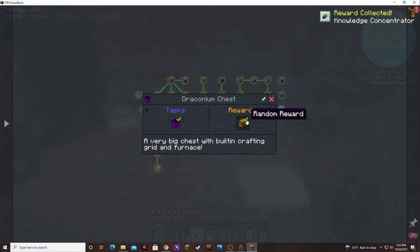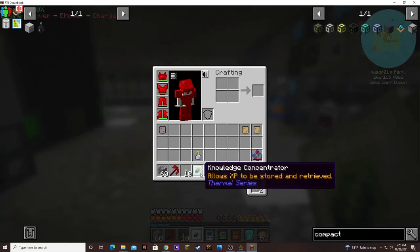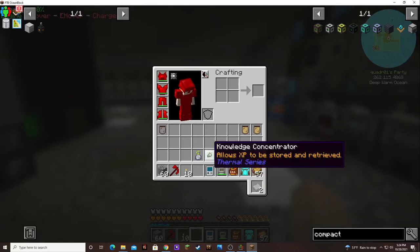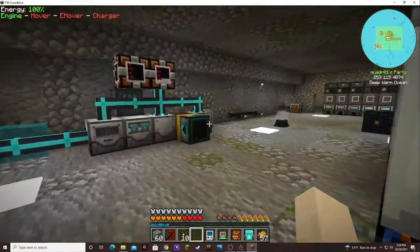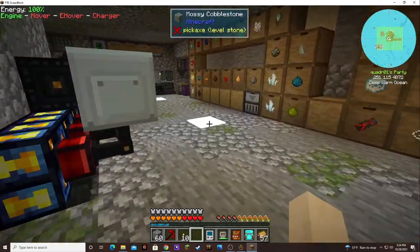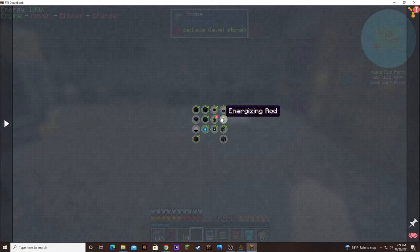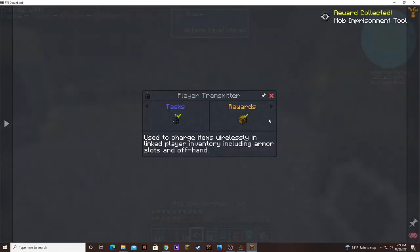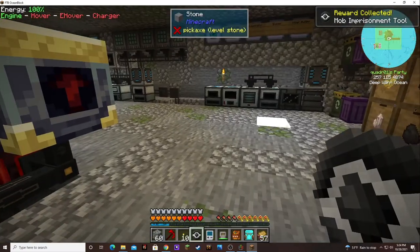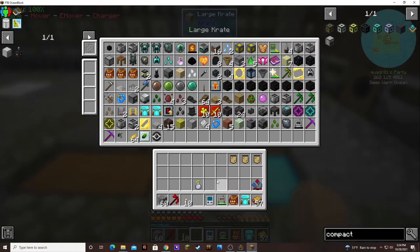What did we get? Knowledge Concentrator — allows EXP to be stored and retrieved. That's for thermal. Let's go ahead and pop that guy in there. Oh, another mob imprisonment tool. Sweet!